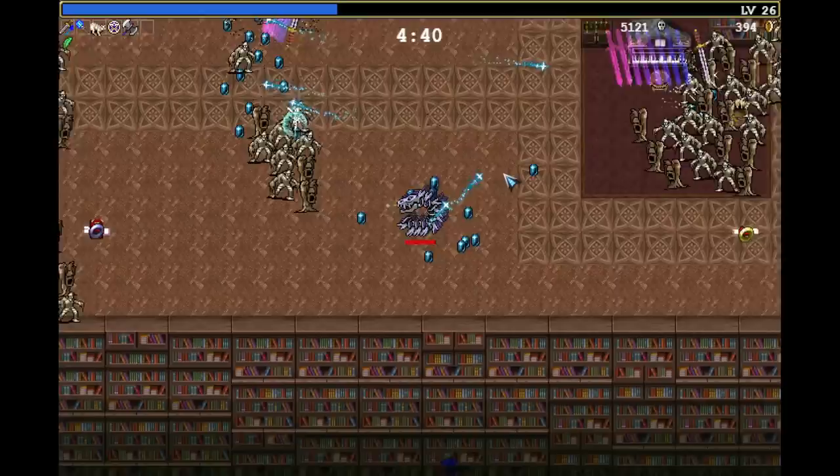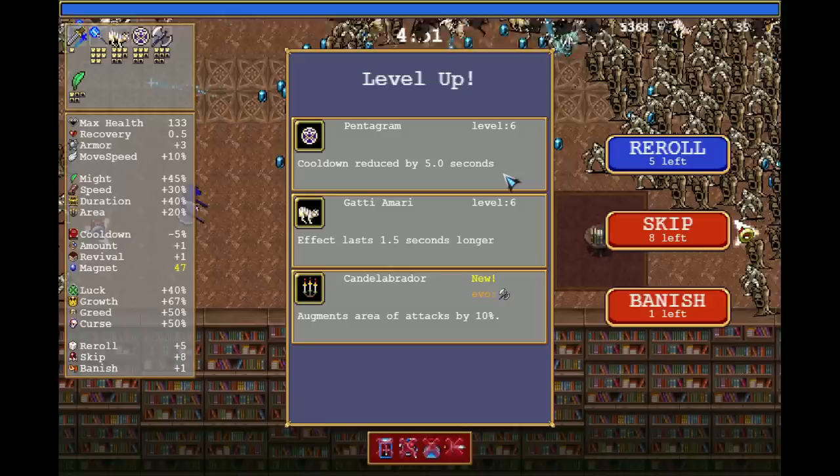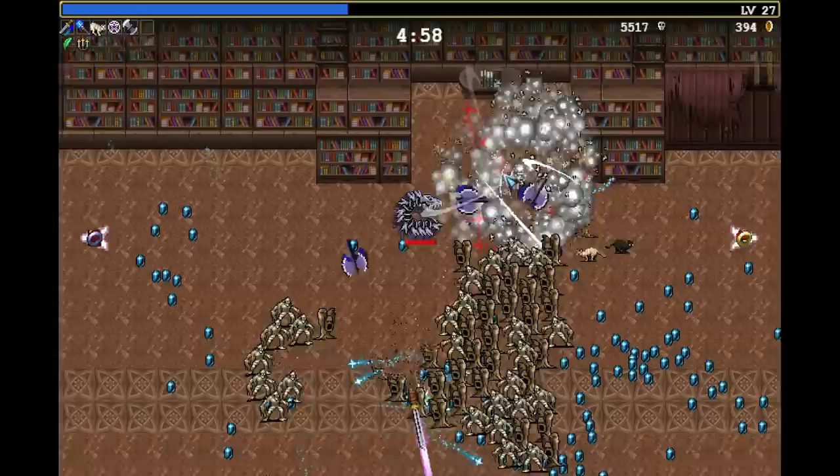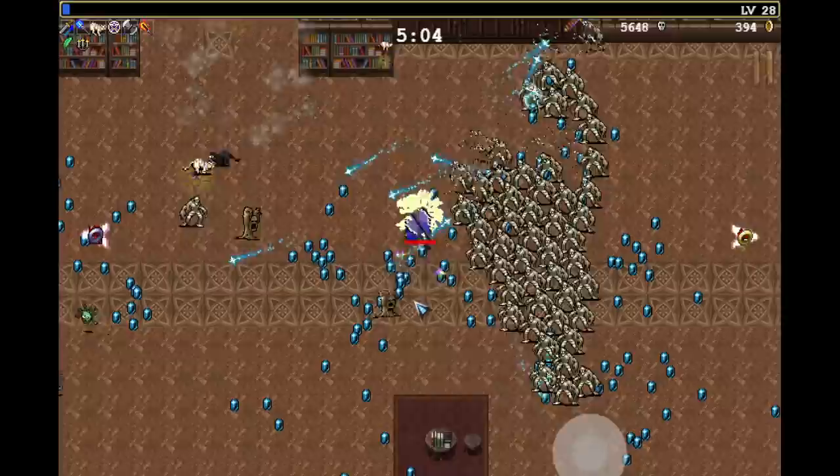Just think about how many kills any other weapon will get in 15 seconds. Then take the amount of kills pentagram is doing in one blast, and now divide this by 15 seconds to compare it per second to any other weapon. I think the only other weapon that is worse is probably Laurel, and Clock Lancet if you don't go for — is it called Out of Bounds? Yeah, I think it's called Out of Bounds. Like, that is ridiculous.